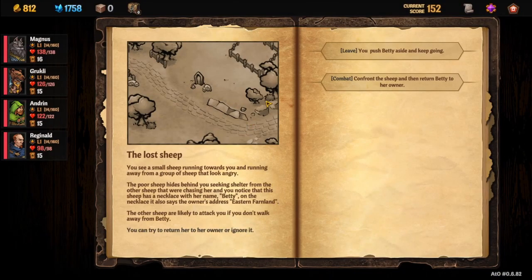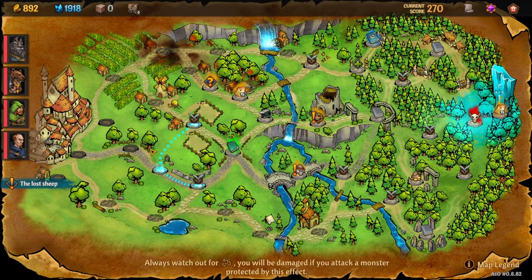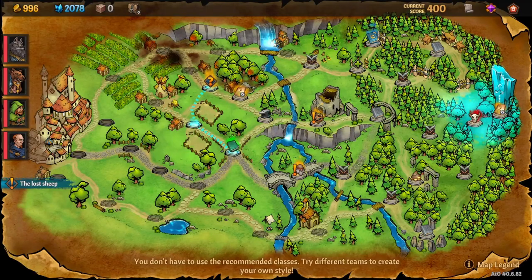You're going to want to do the combat — don't leave. Once you do that combat, a weird path opens up and the node turns into a question mark for Betty's house. 'Betty returns safely' — that's obviously where we want to go. So we hop up through the next combat and then head to Betty's house.